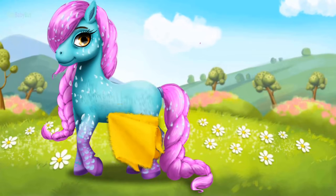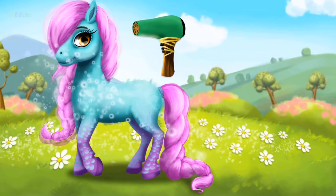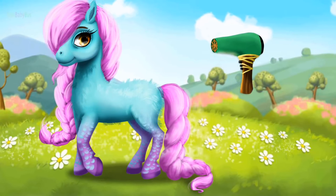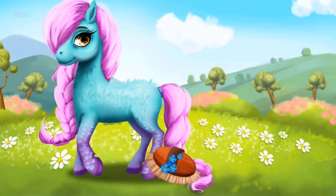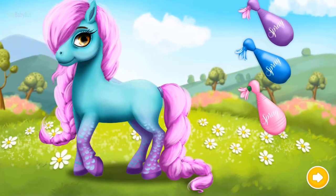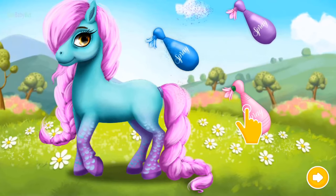Great, now dry your clothes. Very good! Now let's use the hair dryer. Use the soft brush. Choose the color you like and paint her. When you're done, click the photo button.